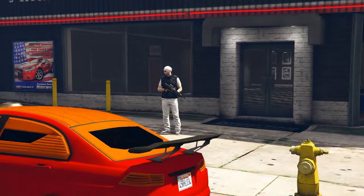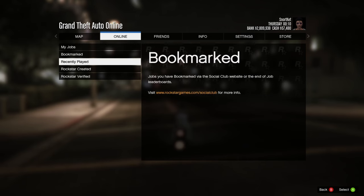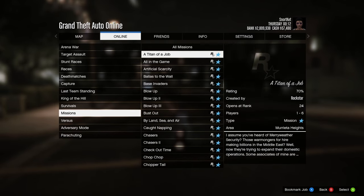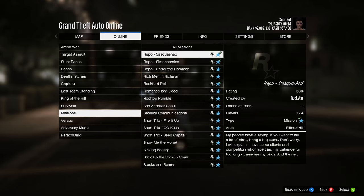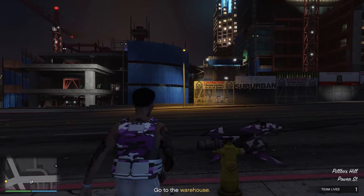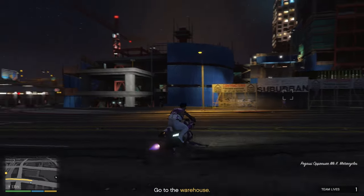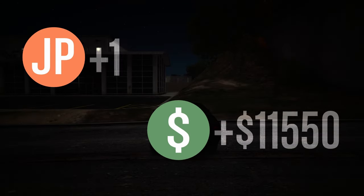Moving on to contact missions — these offer around 4,000 RP points on completion without much time needed. The fastest and overall best payout out of the contact missions is to do the ones by Simeon. I personally recommend Blow Up 4 because of just how quickly you can complete it, and Rockstar have changed contact missions to reward you the greatest amount of RP the faster you finish. You can activate this by calling Simeon on your phone or going through the pause menu to manually start the job and choose which Simeon contact mission you'd like.